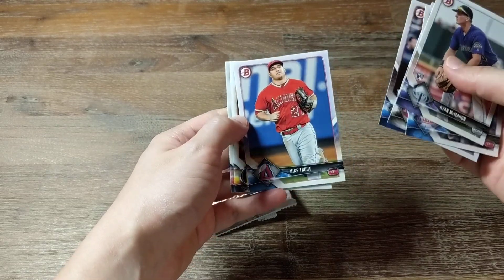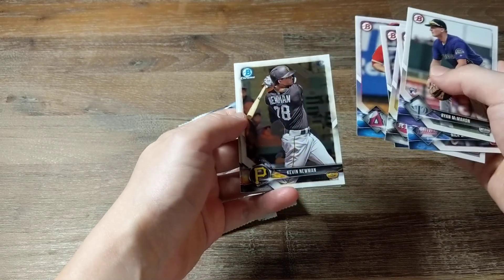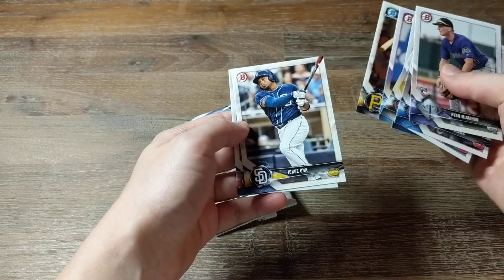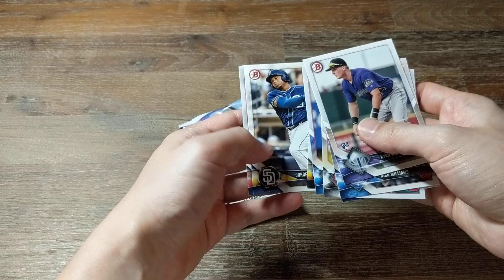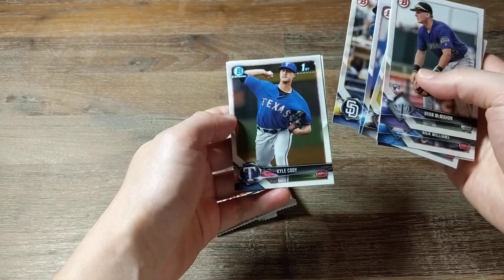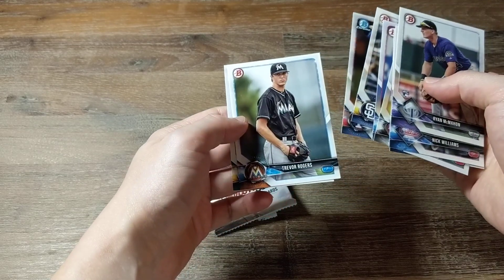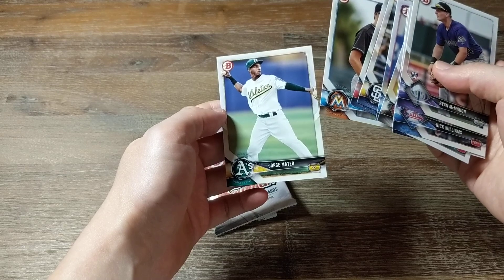Mike Trout — it's a nice card. A chrome card of Kevin Newman, Jorge Ona. Chrome card of Kyle Cody, his first Bowman — nice. Trevor Rogers and Jorge Mateo.